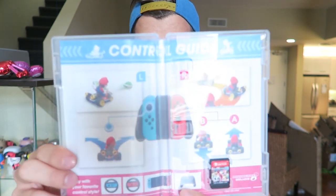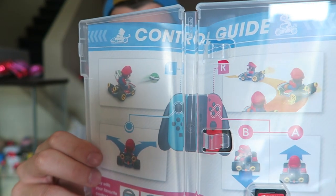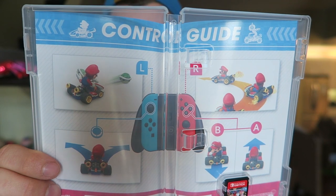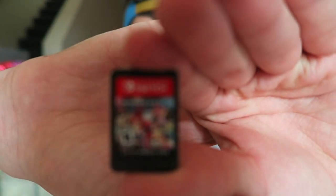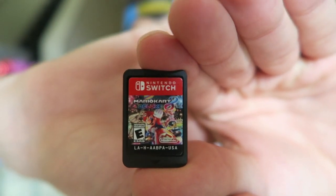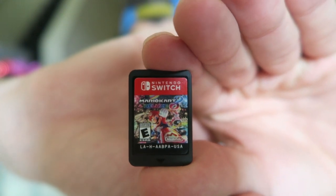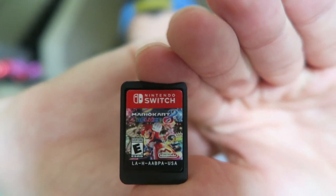Oh cool, we got a little control guide on the inside there. Check that out — showing you with the grip what you want to do to throw those shells, to steer, to get that drift backwards and forwards. And then of course you've got the little cartridge down below, and it bears the front of the game case. Ta-da! Looking real nice. I love this cart and I just still love the Switch form factor. There is a whole huge game of 48 tracks on this little thing. Holy crap, that's a lot of content.